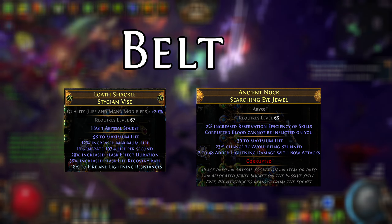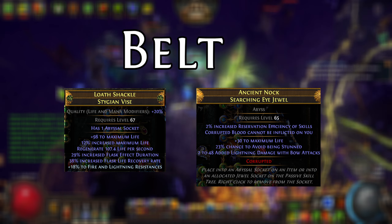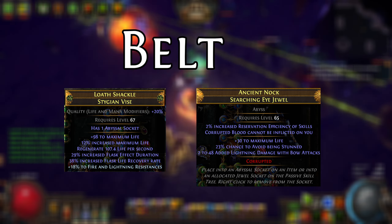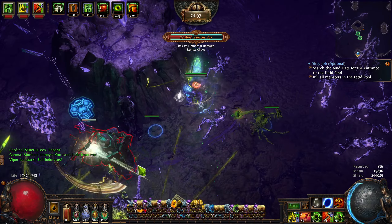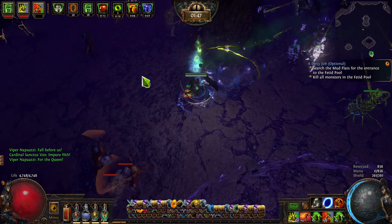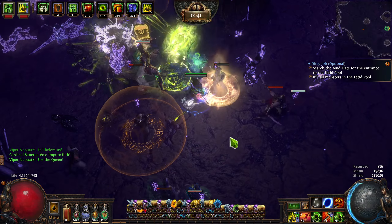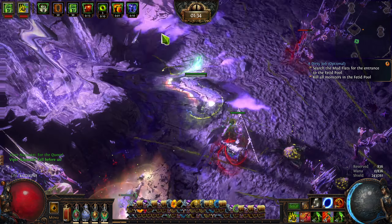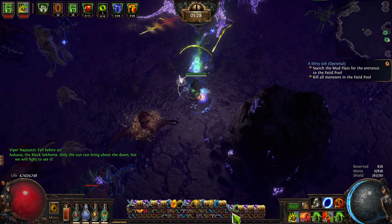For the belt, I wanted maximum life, increased maximum life, and regenerate maximum life. Having a little bit of regen felt really good once I started using the Covenant — even outside the Covenant, it meant that if I took minor damage I didn't really have to worry about hitting my life flask immediately. So I took a bunch of pristine fossils and started throwing them at Stygian Hunter Vices. Ultimately, the belt I settled on isn't quite perfect — the life could be a little bit higher — but it had everything else I wanted and a usable open suffix, so it was certainly good enough.